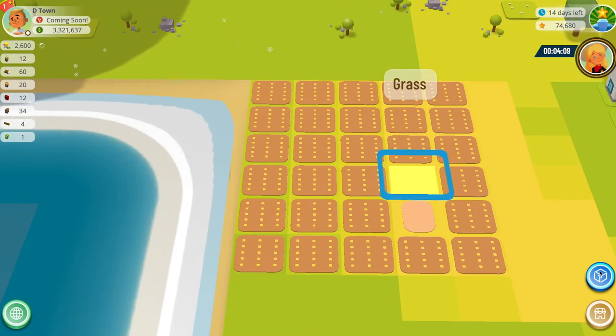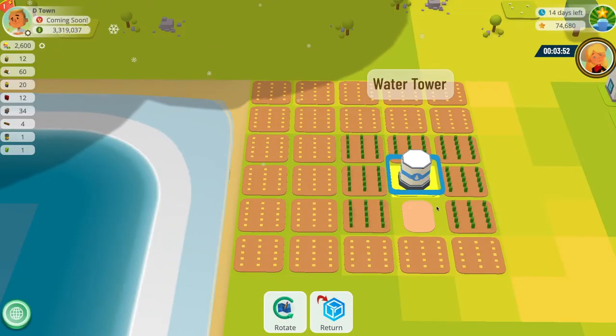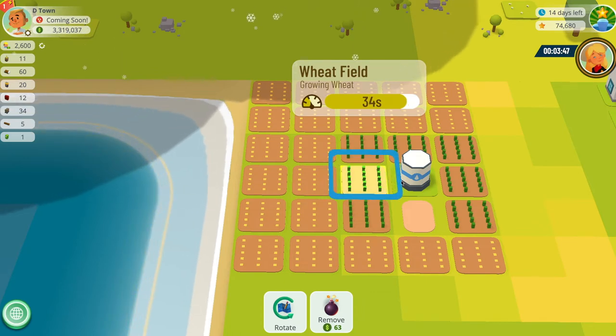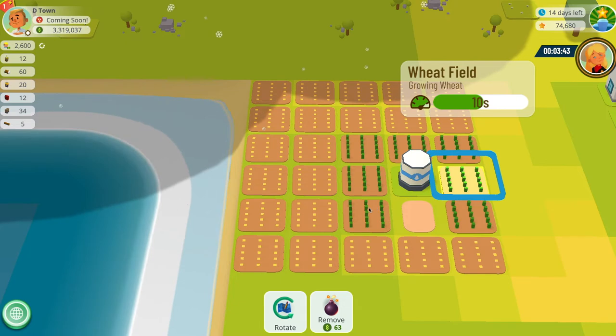I'm then going to come down to this blue circle here and click on it. You'll then see all my NFTs that I have. I currently have one water tower, one buggy Mr. Puddles, and two express depots — but I can't place these here because they have to be placed on the edge of the map. So I'm going to place my water tower down, and then immediately you will see that all of the wheat fields directly next to my water tower have got their free water that they need straight away.